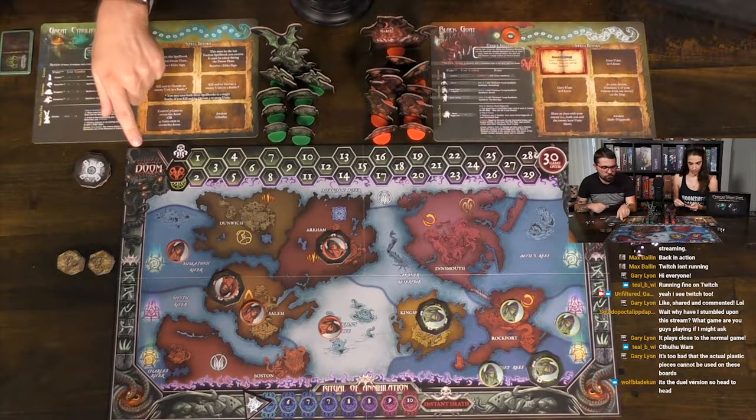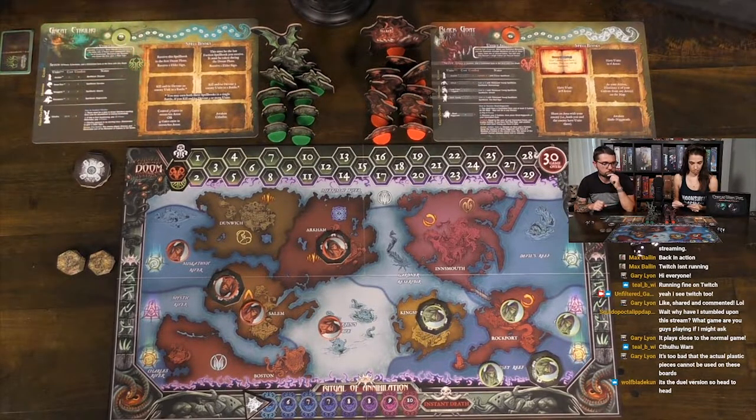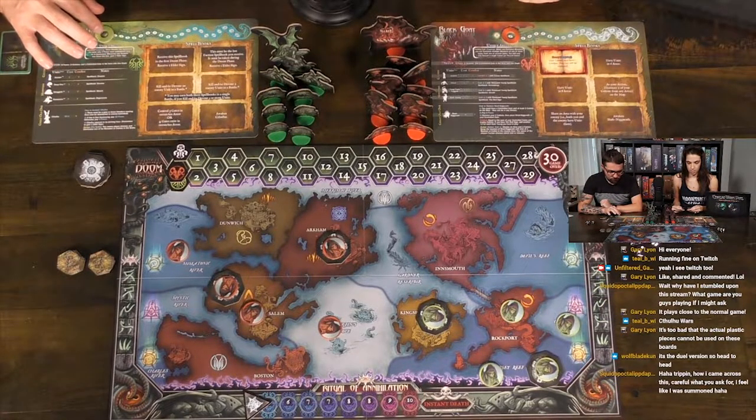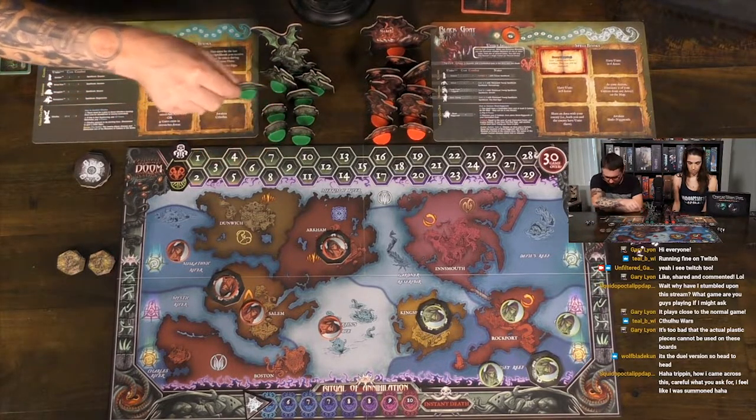The doom phase happens after we're out of power — actions happen, then you gather power, then the doom phase. With Caleb out of power, Callie considers her remaining options: she can summon a Deep One or a Shoggoth. Go ahead and summon a Shoggoth — spend two power.